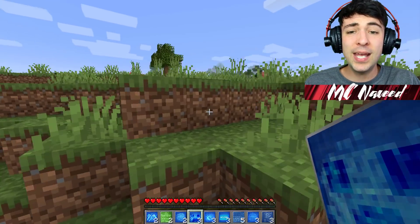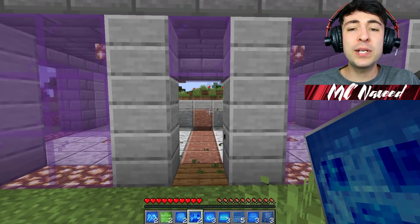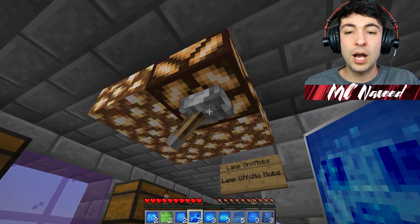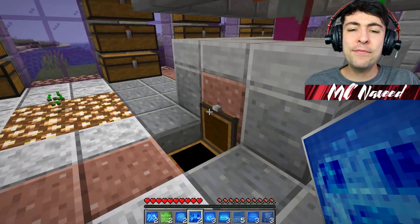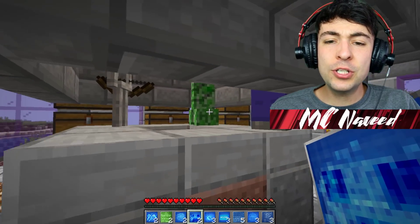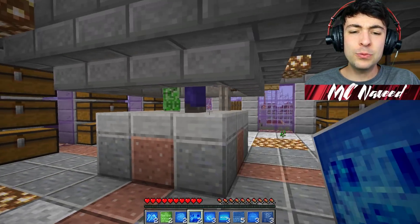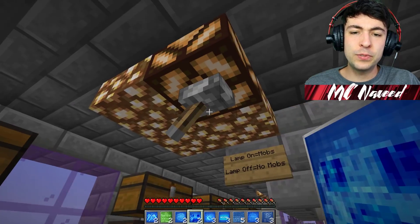I'm really curious to find out what the monster masher is — I'm guessing it'll be some sort of mob farm. Let's just build it and see what happens. Inside it says lamp on equals mobs, lamp off equals no mobs. Are mobs coming or not? Wait — do they consume each other? No, no, no — that's not supposed to happen! What do we do, go and kill them?